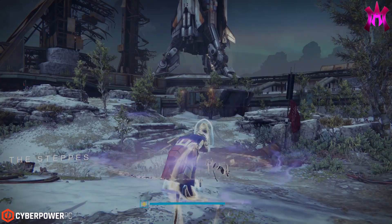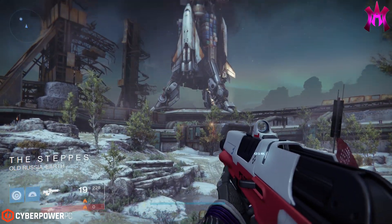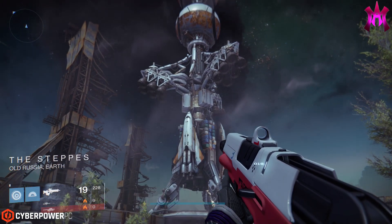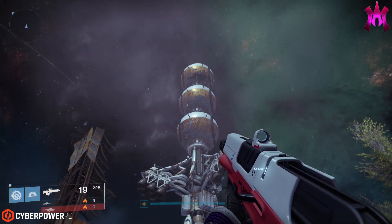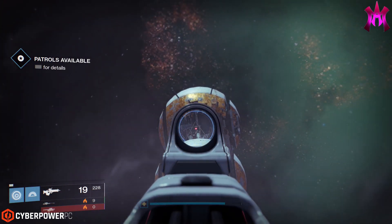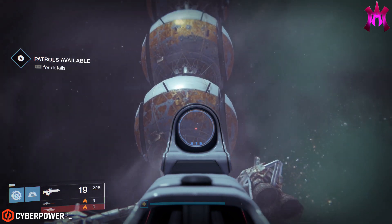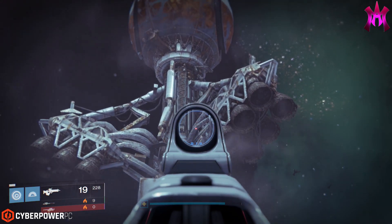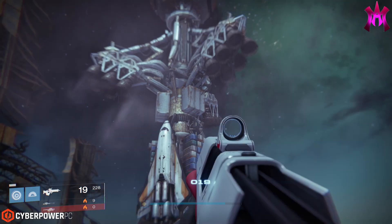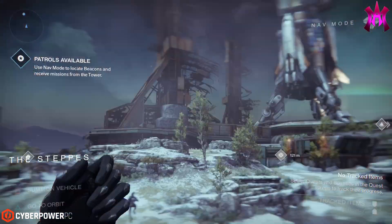It's my understanding that this was most likely what the Fallen's plan has been altogether. They've been scouring the Cosmodrome, looking for SIVA, they find SIVA, infect Sepiks Prime's core with SIVA, and then have it integrate with the colony ship to fully realize his full potential as a machine god.